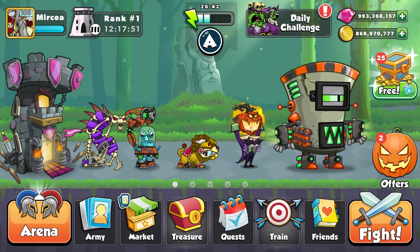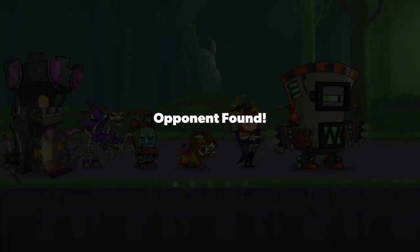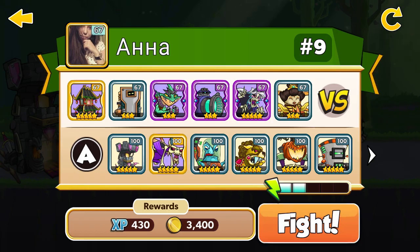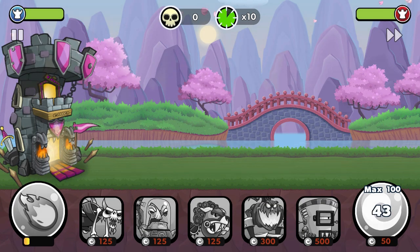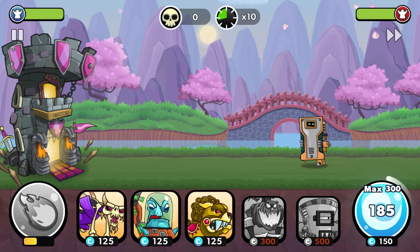Let's play the fourth game, let's have some fun and let's hope we'll have some luck and get more points. My enemy has a pagoda, 5 stars, level 67, and also the sun goddess, 3 stars, level 67. Let's go and let's conquer it.